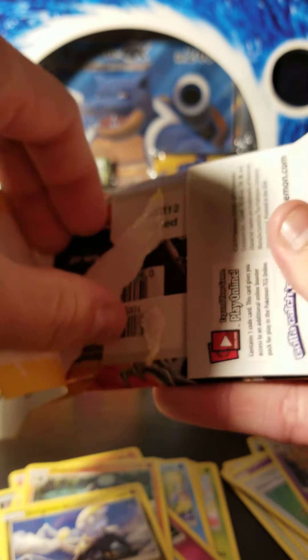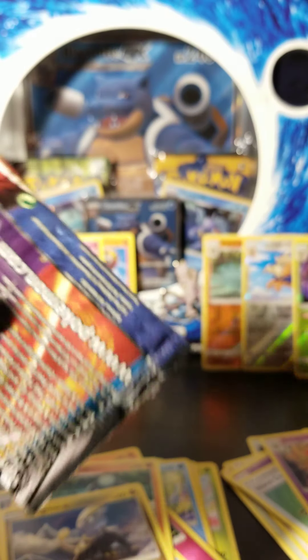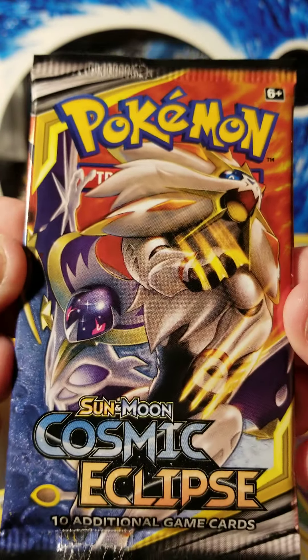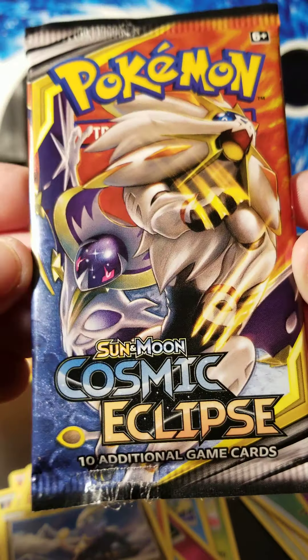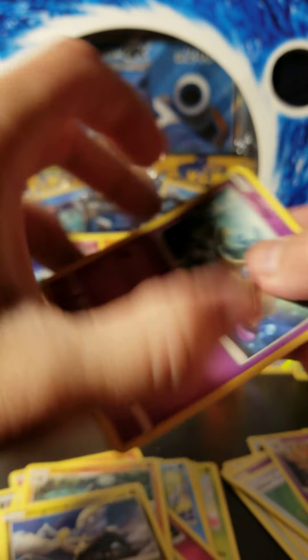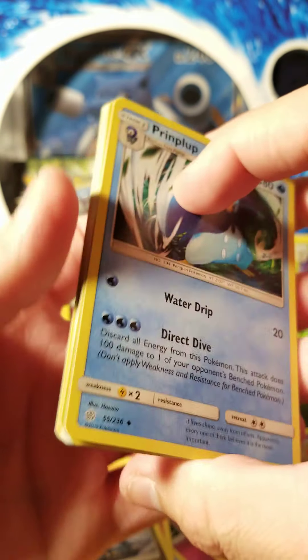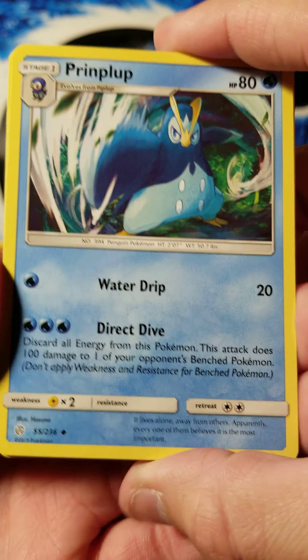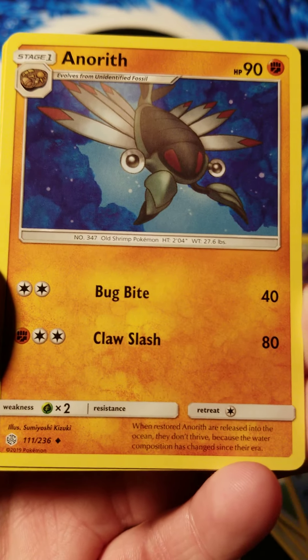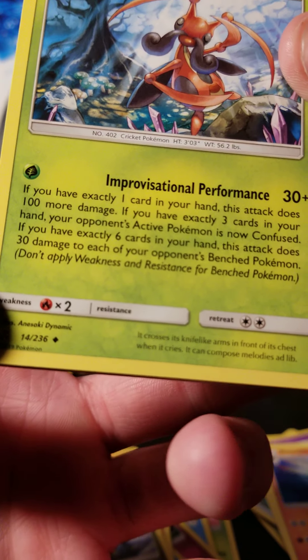Alright, last pack — see if we can cap it off with something decent here. Always hope, there we go, got those big boys on the front. What's the best card anyone has pulled out of these packs? Sometimes these can be really good or really bad, but I guess that's kind of how it goes. We've got Prinplup, Anorith, Kricketune — dang, that is a book right there.